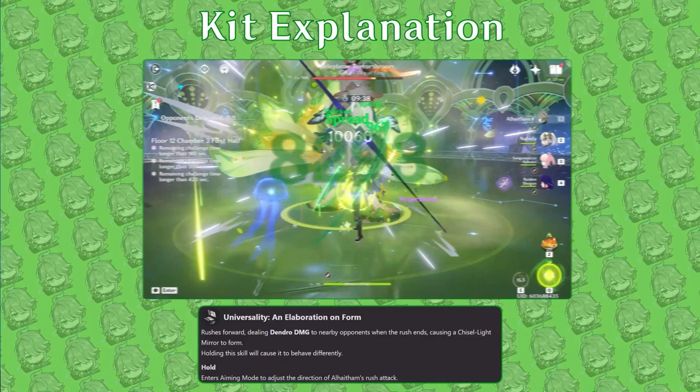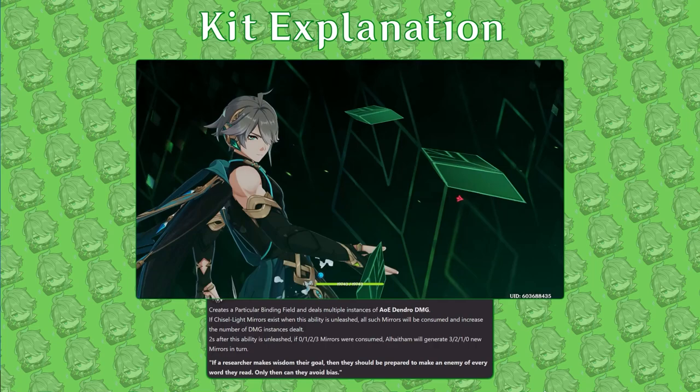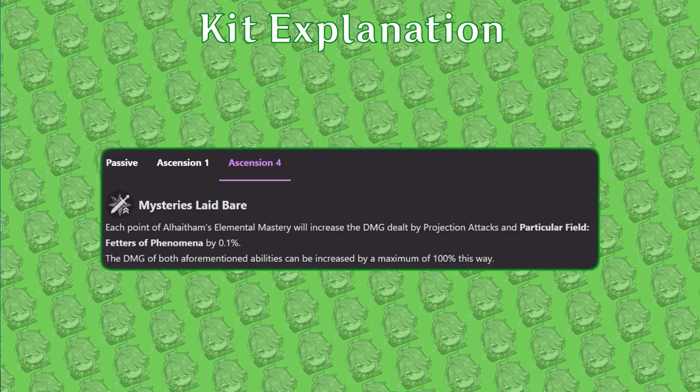Al-Haytham's burst consumes any mirrors he possesses and deals AoE Dendro damage within a field. For each mirror it consumes, his burst will have more damage instances. Its secondary effect grants mirrors based on how many were consumed after a two-second delay. When cast with no mirrors, he will generate three. For each mirror consumed, the burst generates one fewer mirror. Casting with three mirrors for more damage will leave him with no mirrors and less follow-up damage, so it's usually better to open your rotation with his burst to begin with three mirrors. Finally, his second passive provides his projection attacks and burst a damage buff based on his elemental mastery — a juicy boost to his damage and elemental mastery scaling.